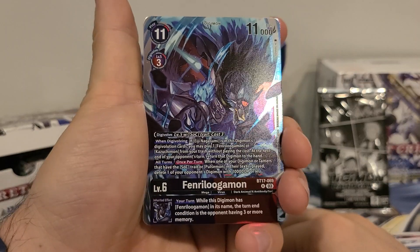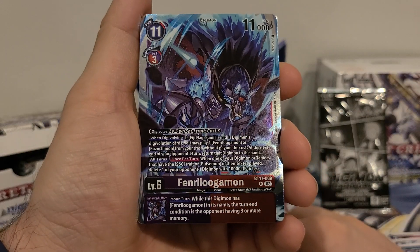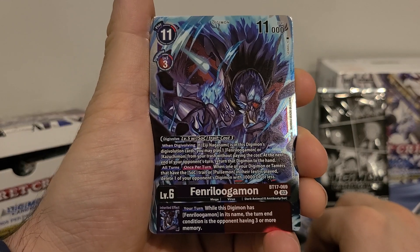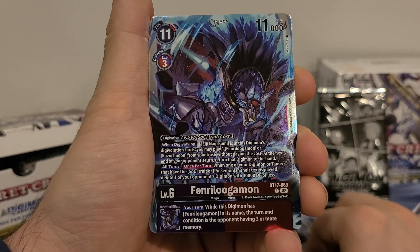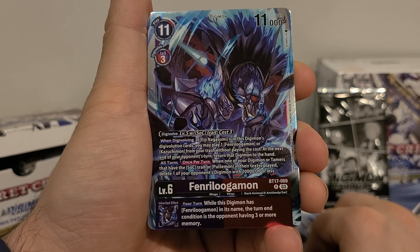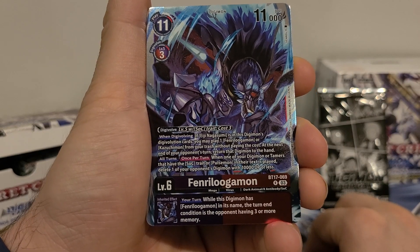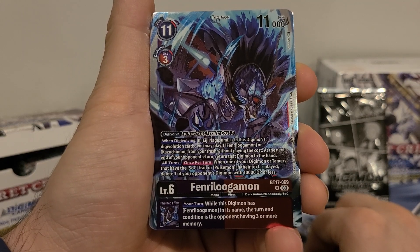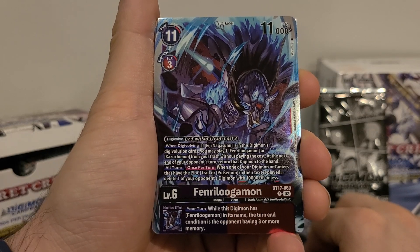Fenrir Lugamon: 11 play cost, 3 digivolution cost, 11,000 DP. Dual color purple/red. Digivolve from level 5 with the SOC trait for a cost of 3. When digivolving, if EG is in this Digimon's digivolution cards, you may play one Fenrir Lugamon or Kazuchimon from your trash without paying the cost; at the next end of your opponent's turn, return the Digimon to the hand. All turns, once per turn: when one of your Digimon or tamers that have the SOC trait or Pulsemon in their text is played, delete one of your opponent's Digimon with 10,000 DP or less.